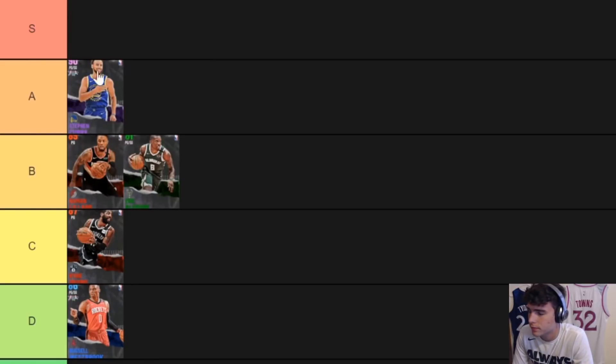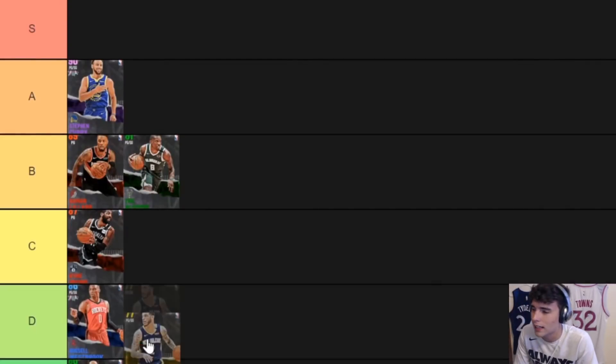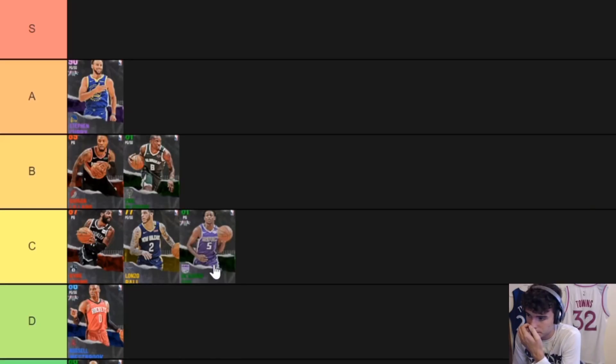Malcolm Brogdon — he's not worthless but he's not very good either, C tier. Lonzo Ball I've never used, but he's got good length, plays lanes — a card I'm really impressed with. I should use him. De'Aaron Fox is good, really good at blowing by people. Better options out there but he's not Dame's level — can't argue that.